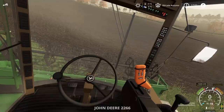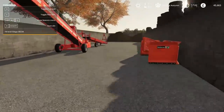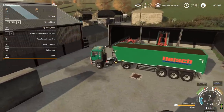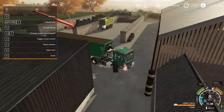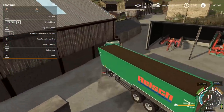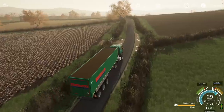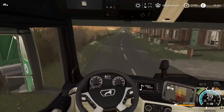I think to finish off we'll just go over to the yard — the trailer is full. We'll take it over to the BGA, tip it, and then next time we can fill it up with the final piece, which should be less than 80,000 litres. Good grief — 80,238 litres. Shows my calculation before was a little bit off. We just need to get it tipped.